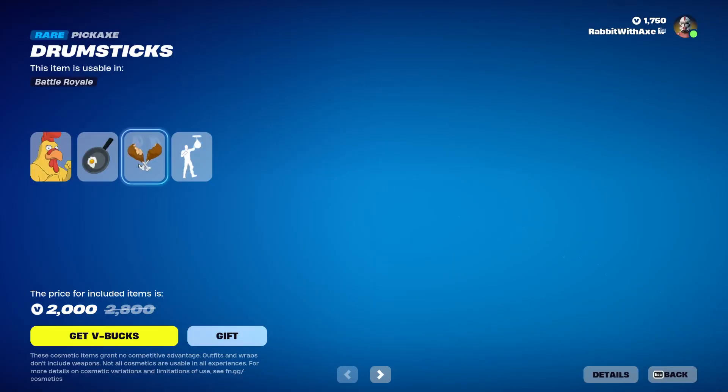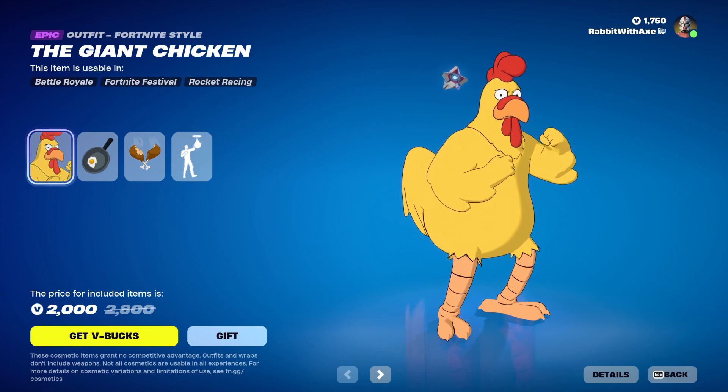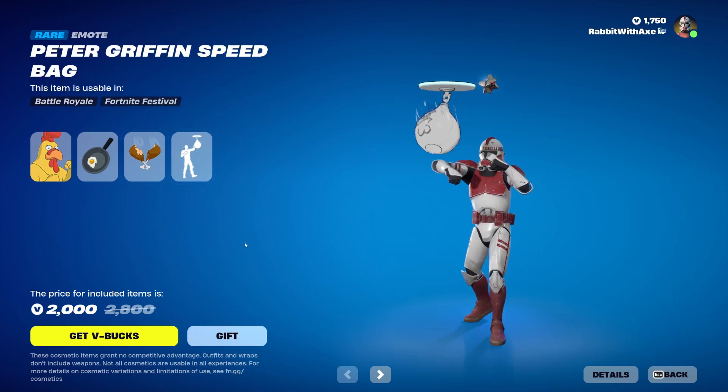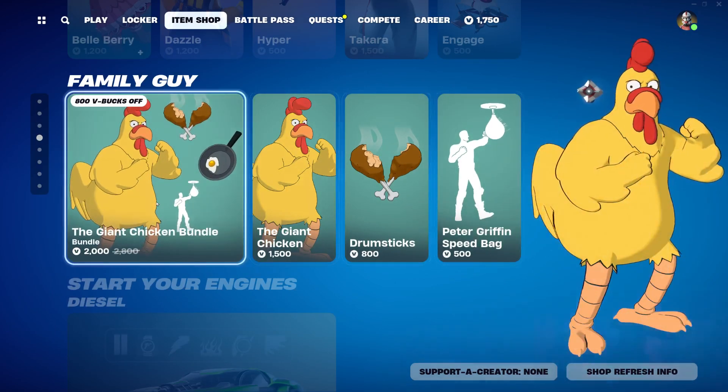And then the Giant Chicken bundle, which came in yesterday or the day before. Giant Chicken skin, the Frying Pan back bling, Drumsticks pickaxe, and the Peter Griffin speed bag. Very, very fun. You can get those separately if you want.